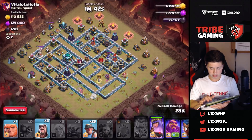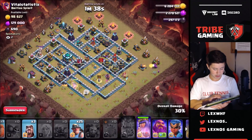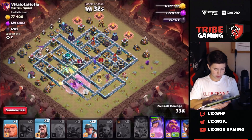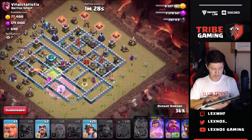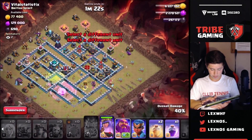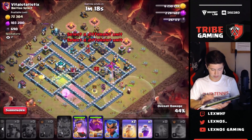I'm going to go ahead and get started with a pekka and a wizard here, drop the jump spell right there, get a rage, and a wizard down. Now we're going to send in all the miners with the warden. Queen's going in for the town hall which is nice.